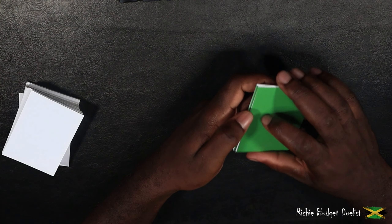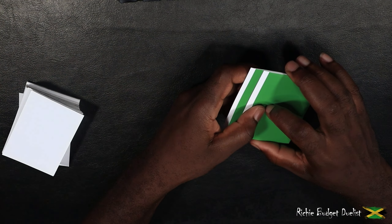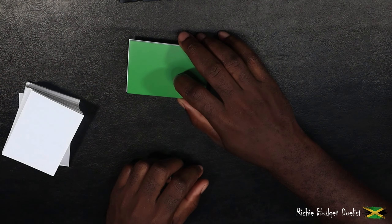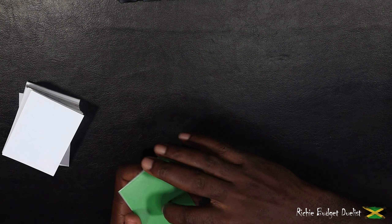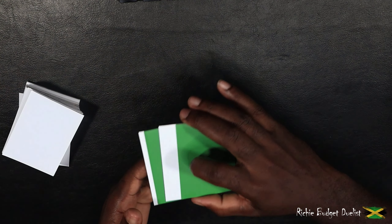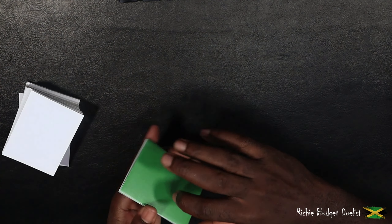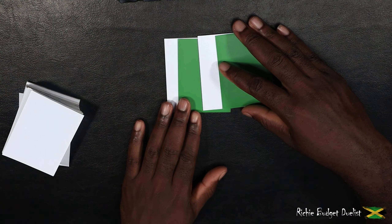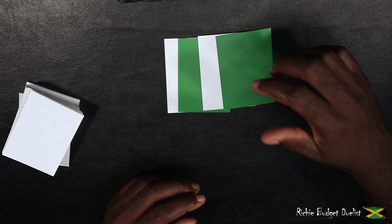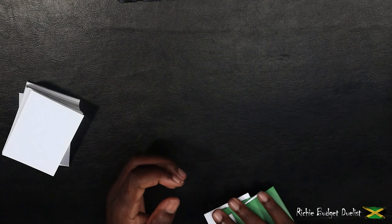Hand traps are one of the biggest problems for the deck. If you get hand trapped — for example, if you get Ashed or Veiler'd — you're pretty much done. Your combo line is going to finish and you won't be able to go into anything. You're just going to sit around waiting for your opponents to do what they want to do, and you might end up losing. So in this video, we're going to be talking about the cards that you can use in your deck to go around certain hand traps. I've gathered four of the most generic or common hand traps that I've played against online and in real life to show you guys how you can effectively play around them.